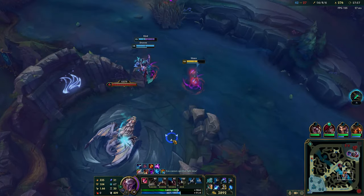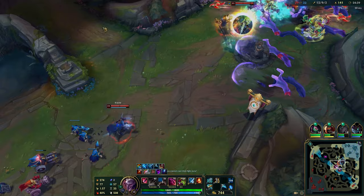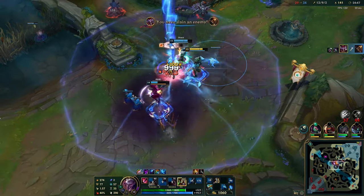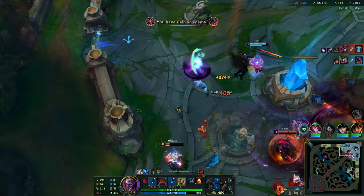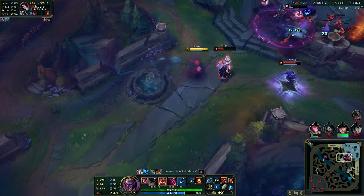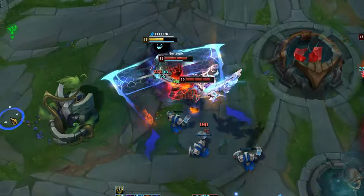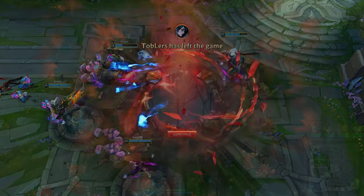By creating pressure, all objectives become free as the enemy team is trapped inside their base. This is a perfect situation where you can engage, sneak past their frontline, and one-shot the carries sitting at the back. If you want to be safe, always run after a one-shot — especially since you have ult, it'll be easy to get away. Wait for Q to reset, then jump back in. As the minion pressure builds up, victory is secured.